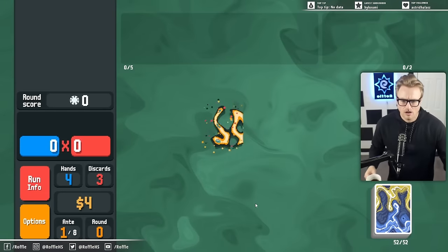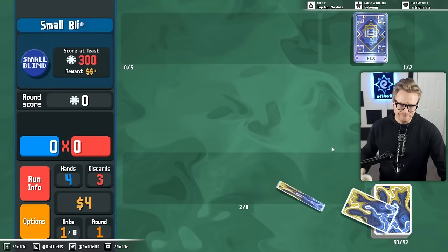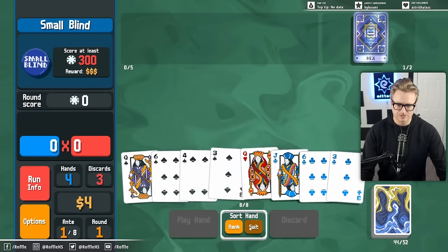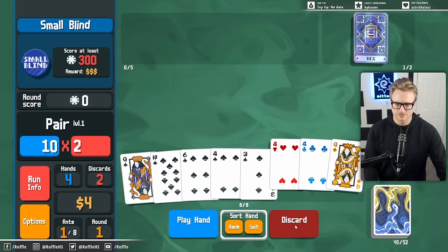Hey folks, in today's video we're trying out the Pampa Joker pack which adds 28 new jokers to Balatro. In this run, an early Fabric joker which gives every card in the deck a random enhancement really helped shape the game plan and led me on a desperate hunt for Vampire. Enjoy the video.